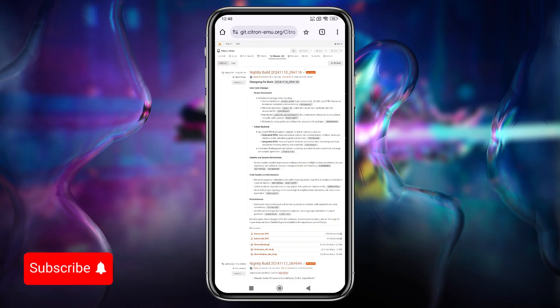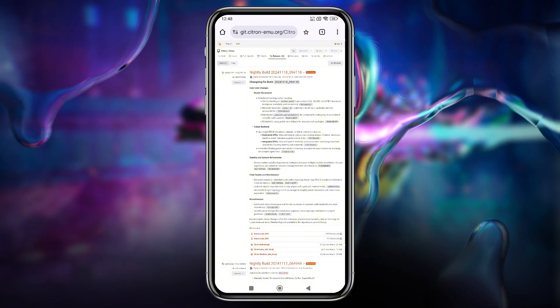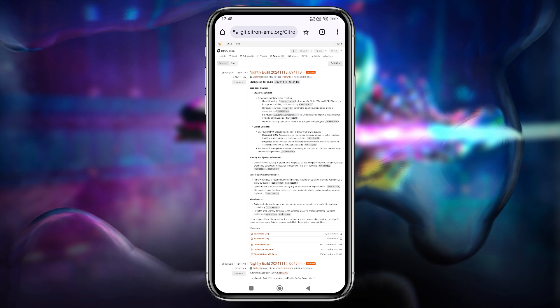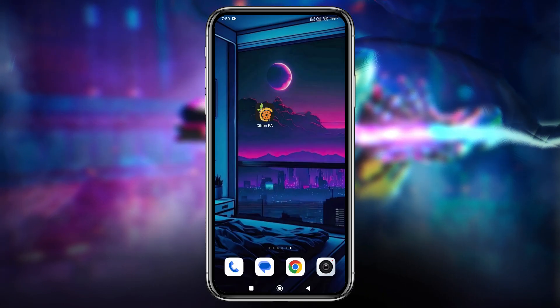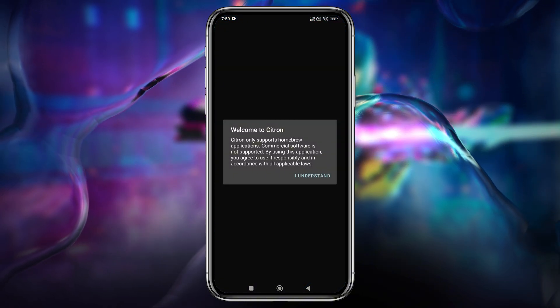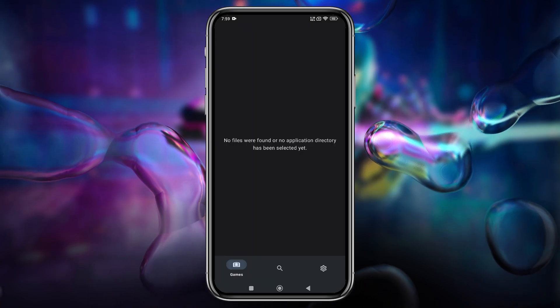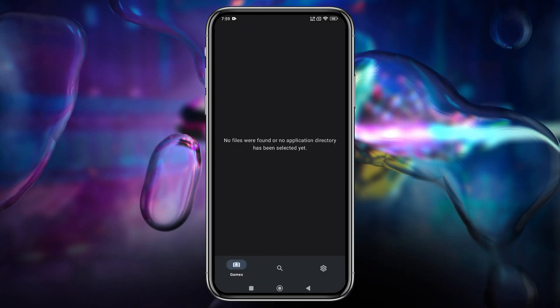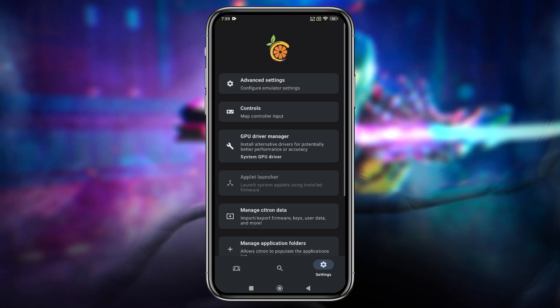Now you might be wondering where to get this emulator — you can find it on its GitHub page. Currently, Citron is available on Windows, Mac, and Android, but keep in mind it's still under development. The first time I opened the emulator, it displayed a disclaimer. With Nintendo's recent legal steps, everyone is understandably cautious. Interestingly, Citron doesn't ask for keys or a game directory up front, which is a slight change from Yuzu's setup.